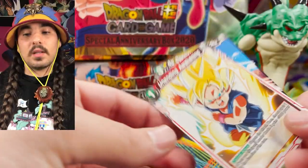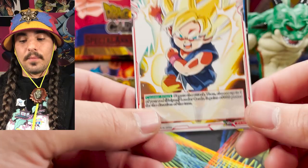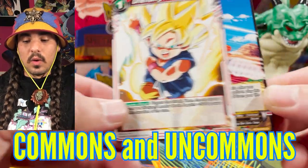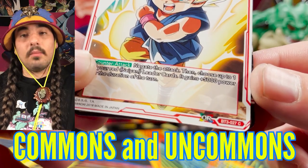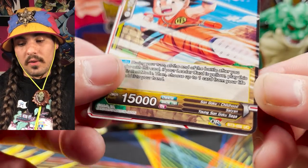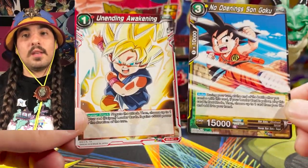I'm going to jump right into Cross Worlds, set three. Set three was the first set to introduce parallel foils, and it was the second set to have a secret rare. Every set has commons and uncommons, and you can see what kind of rarity it is. If you look in the bottom right corner of the card, it'll say C for common or UC for uncommon.